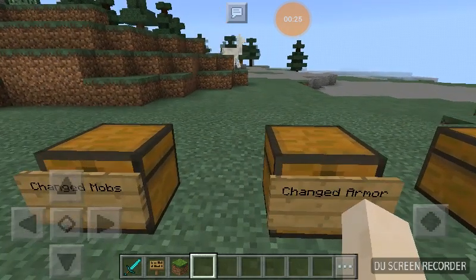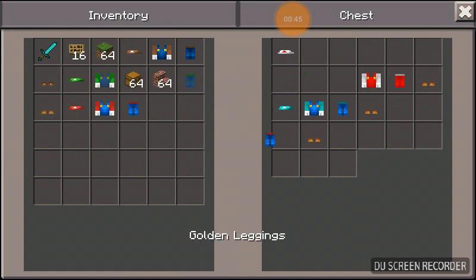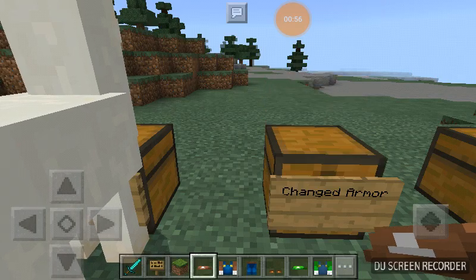First, let's look at the changed armor. The leather armor is right here. I might as well put it on to show you. Why is this bothering me so much? That's the leather. This is Luigi's — and Mario is gold. Fire Mario is iron. And whoever this is, is diamond.